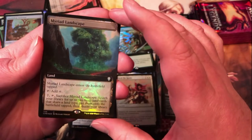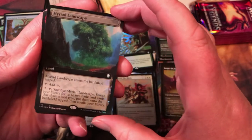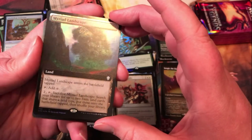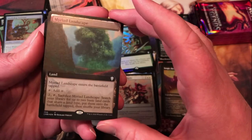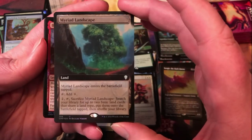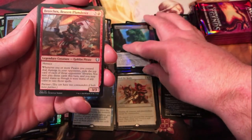Extended art Myriad Landscape — not a bad card at all. Pay two, tap and sack; search your library for two basic land cards that share a type, put them on the battlefield tapped. It doesn't enter tapped, but nice way to thin out your deck and get some basics in play — you can find a color that you're missing.